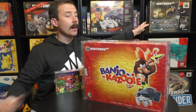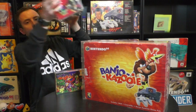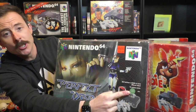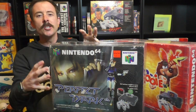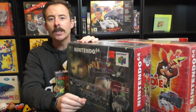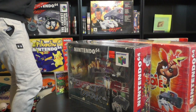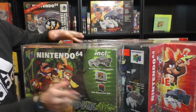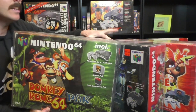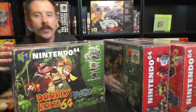Another perfect example — pun not intended — is my Perfect Dark console. The Donkey Kong 64 pack that came with the Jungle Green console: in the UK it came with a plain grey console, while in North America it came with a Jungle Green N64. The reason they did that is because they had leftover stock of Jungle Green consoles that weren't going in the regular box.